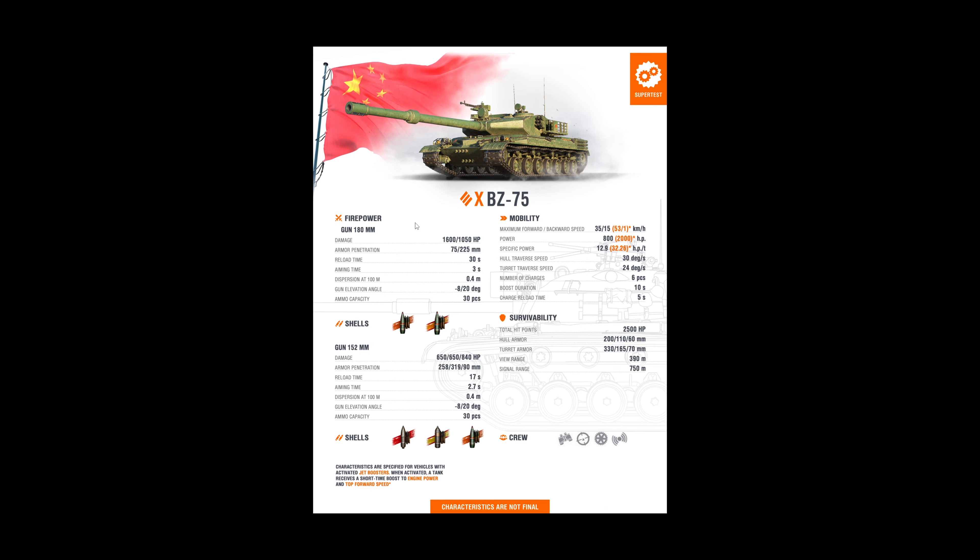The BZ-75 jpegs have finally leaked from the super test server. This is a tier 10 normal Chinese heavy tank with a 180 millimeter gun — the highest alpha of all standard shells in the game at 1600. Not the special premium of course, compared to the 183, but that's one-shotting all tier 9 Waffenträgers practically, or all tier 8s as well.